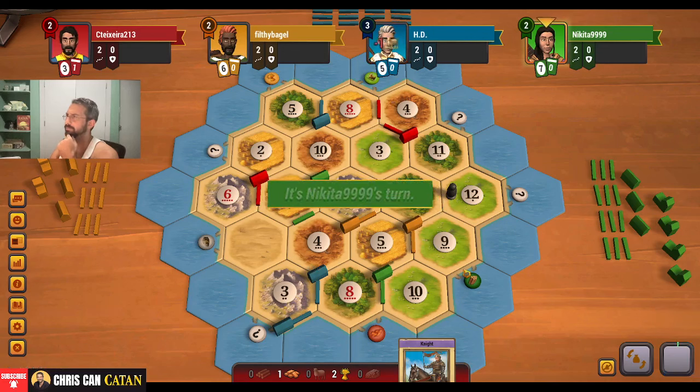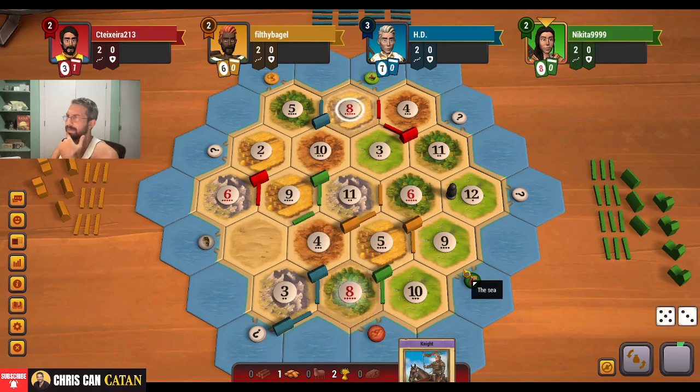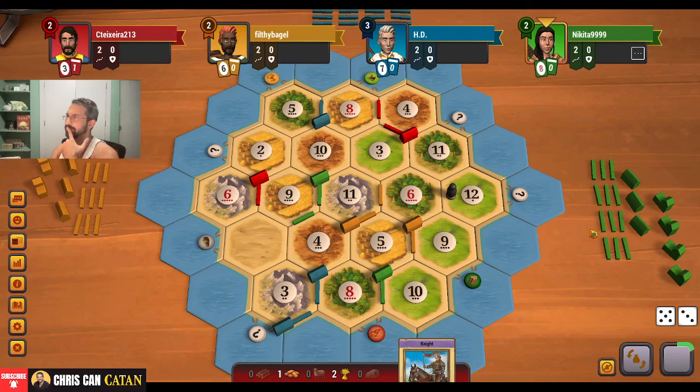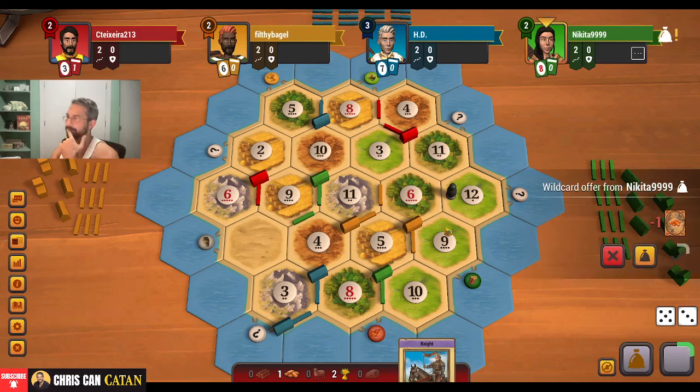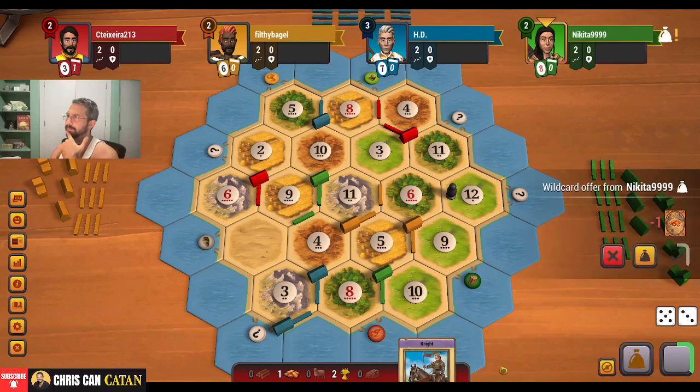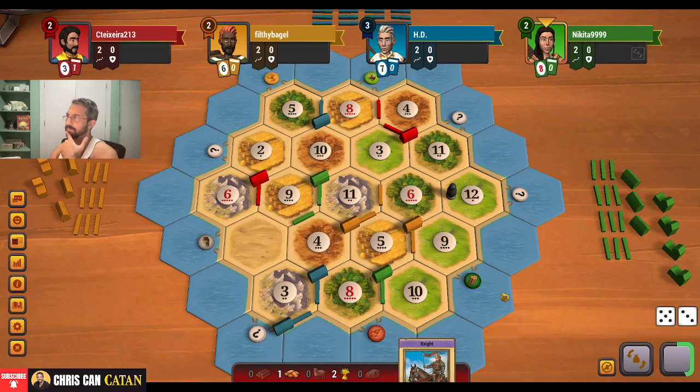Blue's on the board. Another eight — that is stinging me a little bit, not having this eight. That would have been nice. What does green want to do? Maybe I should have done this in reverse. I don't know. We'll see. They're holding — that's a mistake. Could we get a wheat for a wood here? I would do that.